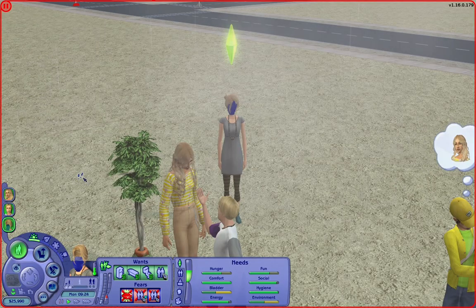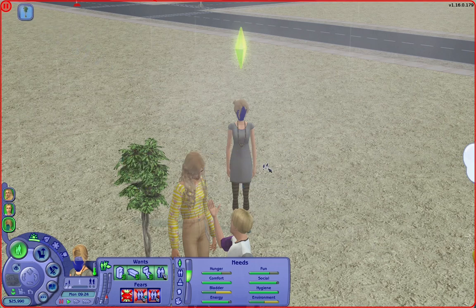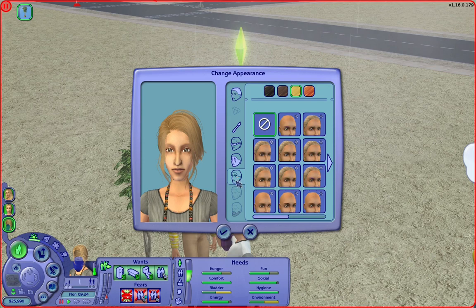Fixing the issue is as simple as bringing your Sim to either a mirror, or basically anything to trigger the change appearance dialogue. I'm going to do this through the Sim Blender since I can't be bothered typing in move objects to make a floor mirror appear on the lot. So I'm going to go into Appearance — Lissandra Robinson, because that's the Sim's name — and go into Makeover, Change Appearance. This is just the equivalent of taking a Sim to the mirror. As soon as the dialogue pops up, you'll see she's got dead eyes, her eyebrows are gone, and you've got to reapply these things, otherwise she'll get her eyes back but won't get her eyebrows back. So I'll give her some brows and might change her hair.